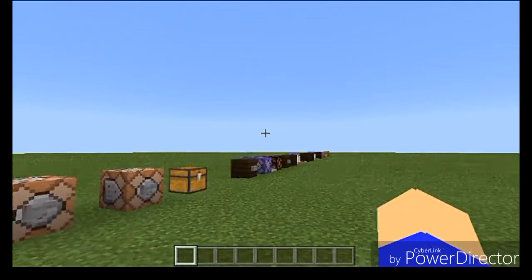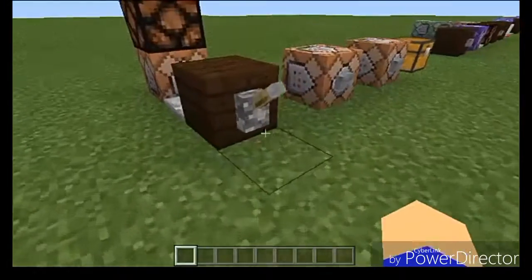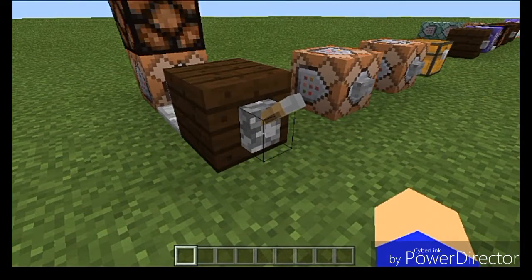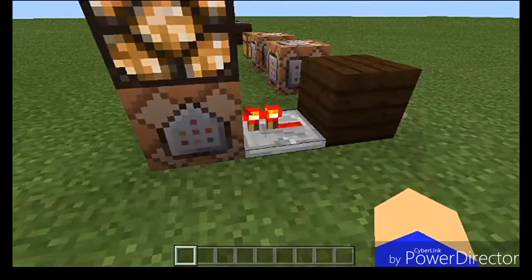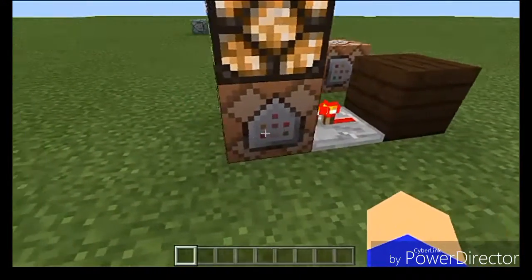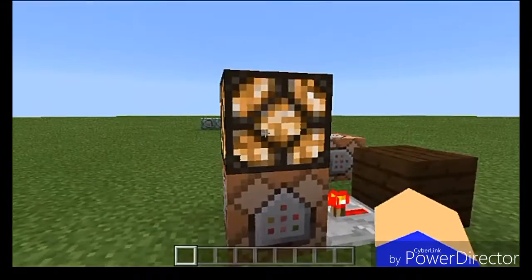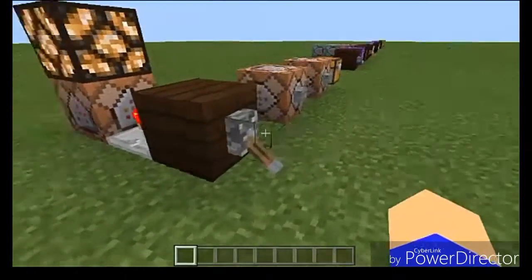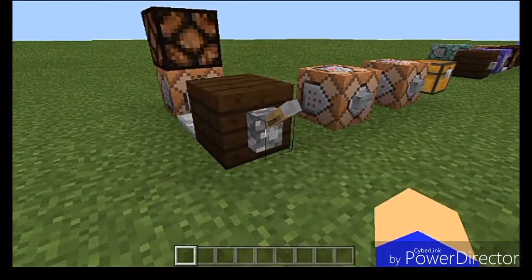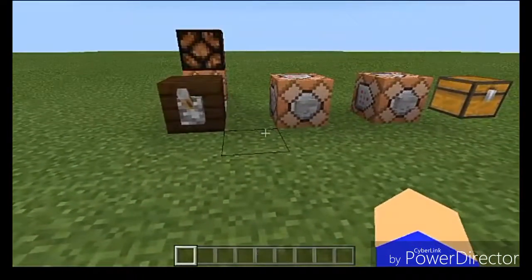The first thing we're going to look at is some basic functions of the Command Block. The first thing to understand is that they are in fact solid blocks. So if you give a Redstone input on one side, it'll actually give off a Redstone signal on the other side, which is actually very important for making maps.